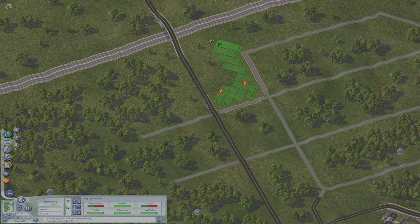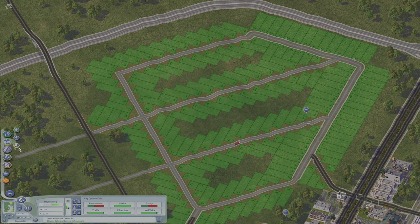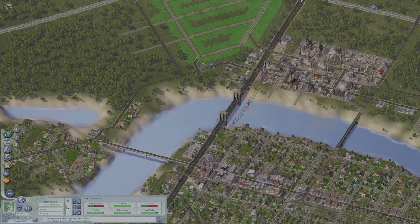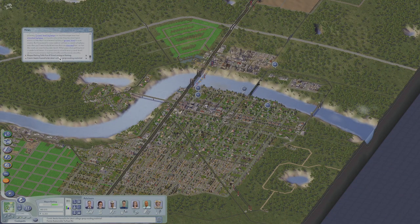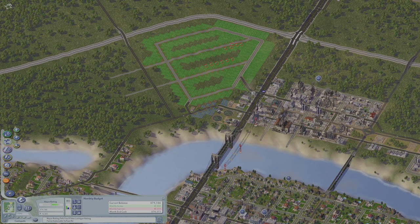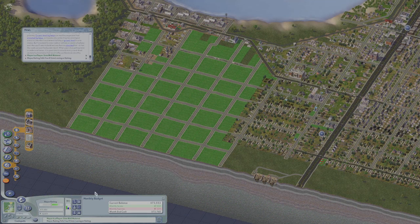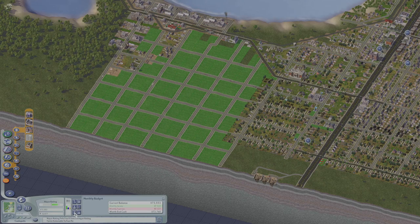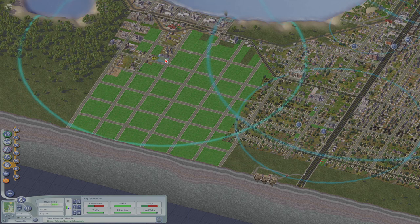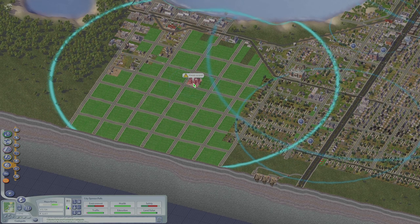This is the first time I've ever built angled roads in neighborhoods like this, so this is an experiment for me. I built this whole neighborhood off camera — I have no clue why I did that — but nobody seems to be moving in. Let's solve that by placing down a police station right here. Perfect.